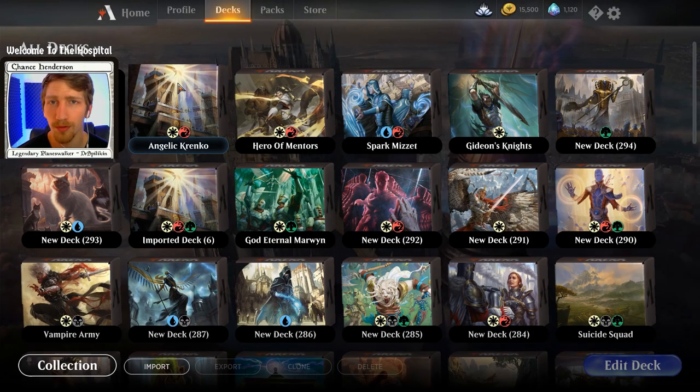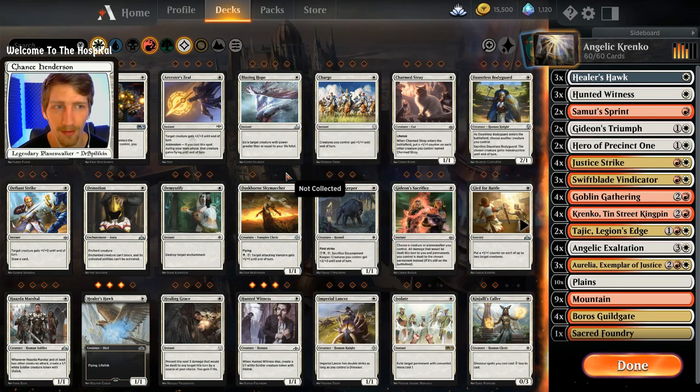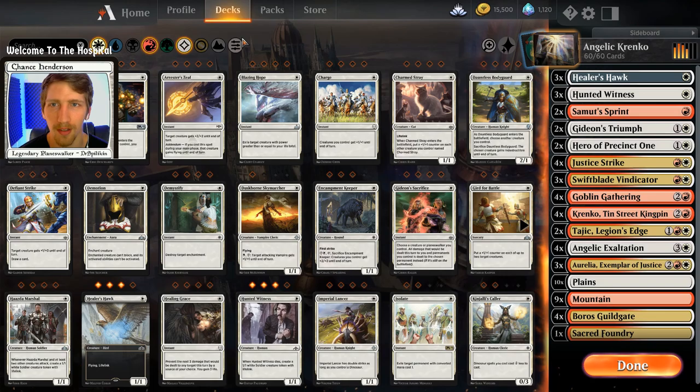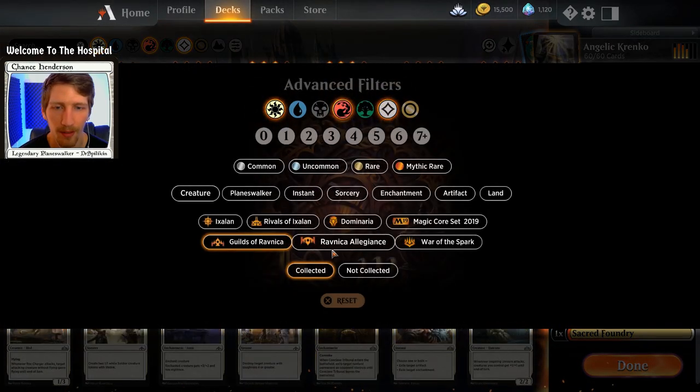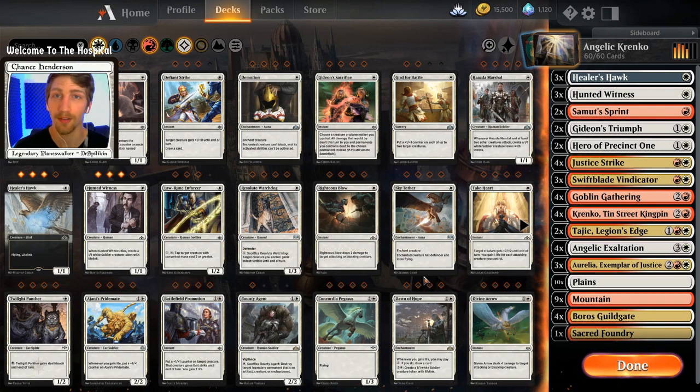Now the rules for this event are that we can only play cards from Guilds of Ravnica, Ravnica Allegiance, and War of the Spark. So we have three sets to choose from. If you want to know how to stay in the context, you just go up here to the filter button and click it - these three guilds right here are the only cards that we can play.